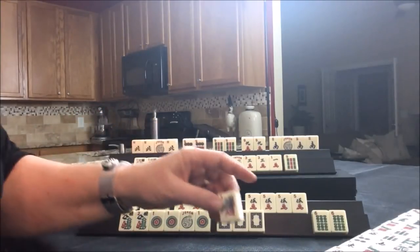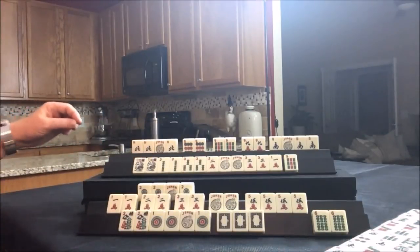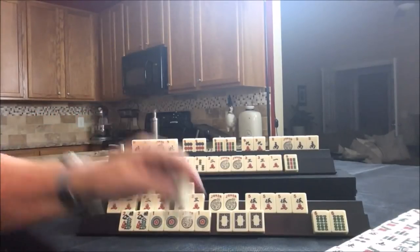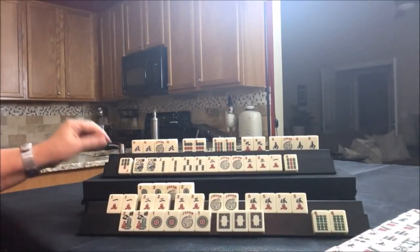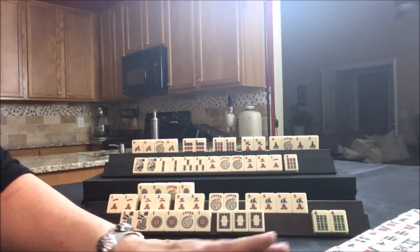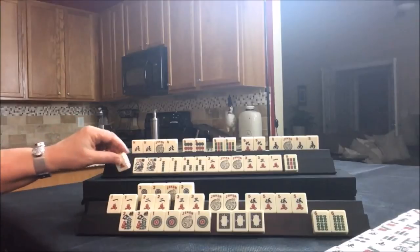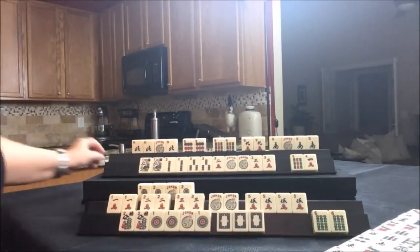Drawing for player two — one bam, discard. Player one — one crack, that's not going to be helpful. We need four crack and three crack. Did I miss all the four cracks? Six bam is a discard. This joker bait is safe. Flower — get rid of it. Drawing for player two — seven bam, discard. I think I might have missed the four cracks. We'll draw for player two — there's a four crack. Let's get rid of the one crack though, that wasn't needed. Drawing for player one — green, nobody wants it. Drawing for player two — red, nobody wants the dragons.